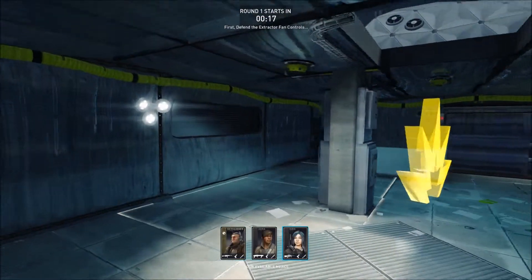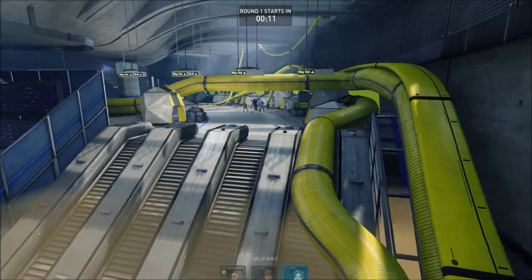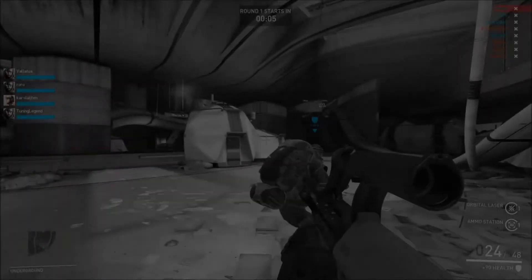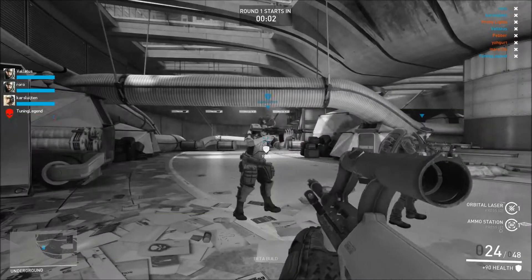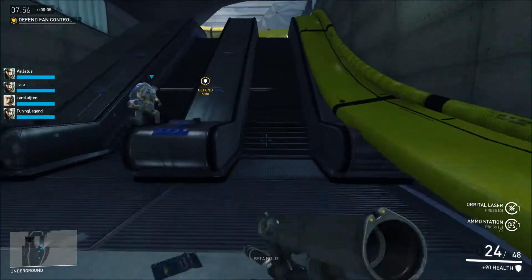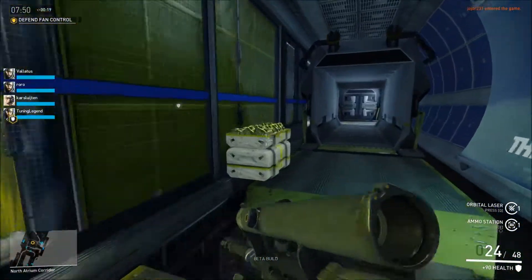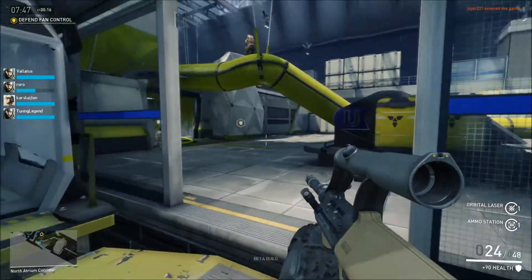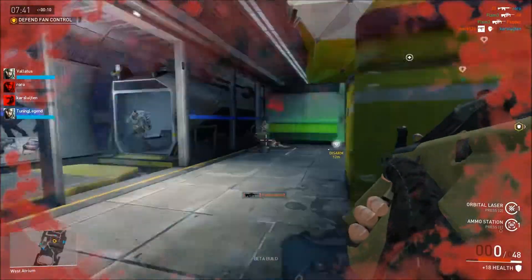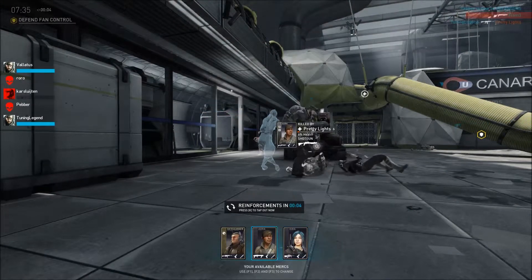First, defend the extractor fan controls. Then stop them fighting their way down the escalators. Finally, don't let them destroy the pump controls. So those are our objectives as the defending team. Right now I'm playing as Kira — she has an ammo station and an orbital laser, which is going to be interesting. Oh, it's burst fire. I don't like burst fire. We're not going to use her.